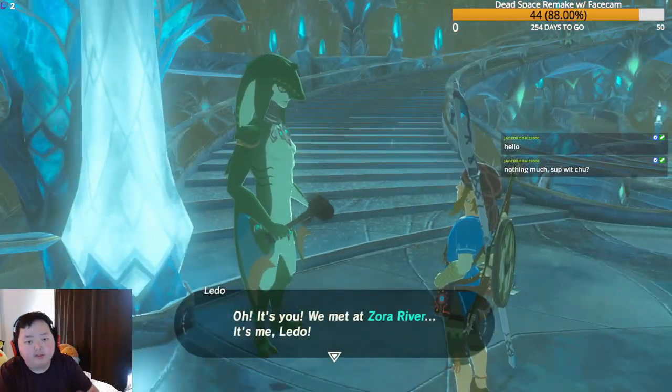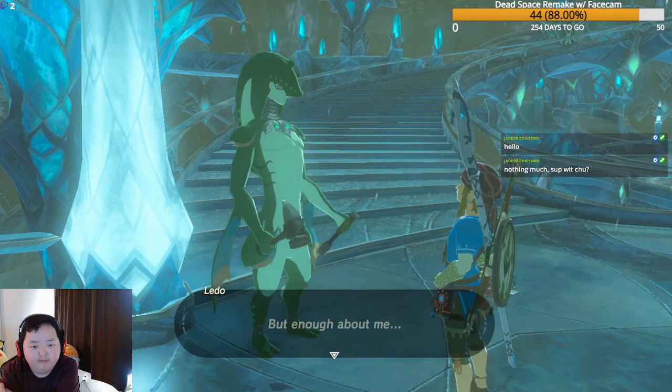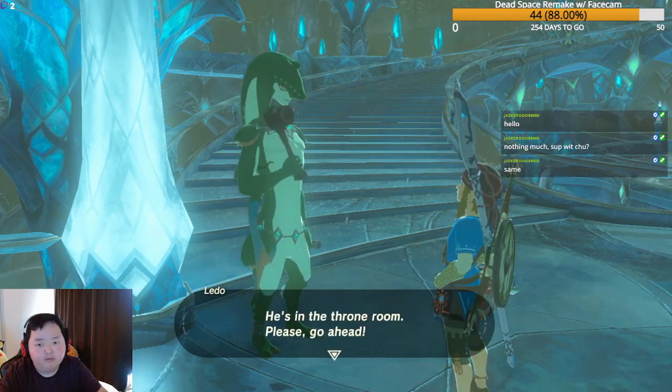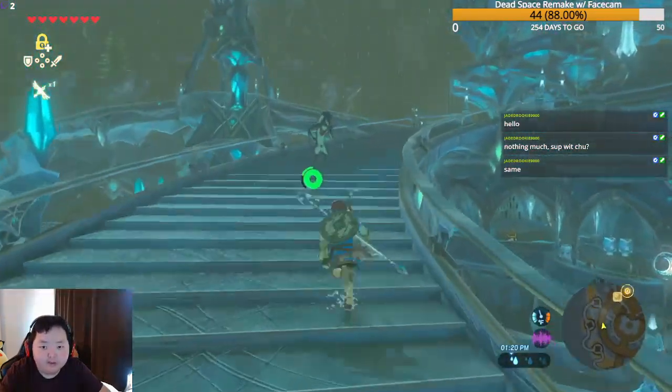We meet Leto, who we previously encountered at Zora's River. He asks if we could go meet with King Dorfan in the throne room. We confirm we're heading there now.